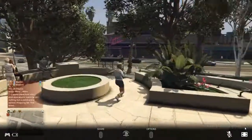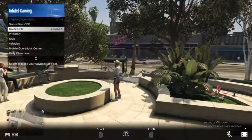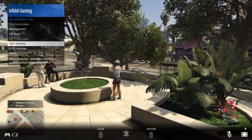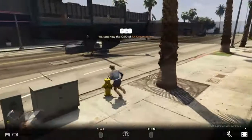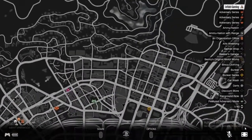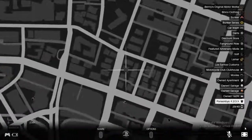So once you're back and you can run around, bring up the interaction menu, go to SecuroServ, register as CEO. Bring it up again, go to CEO vehicles and request your Buzzard. I'm going to fly to this location — Del Piero Heights — and land on that roof.